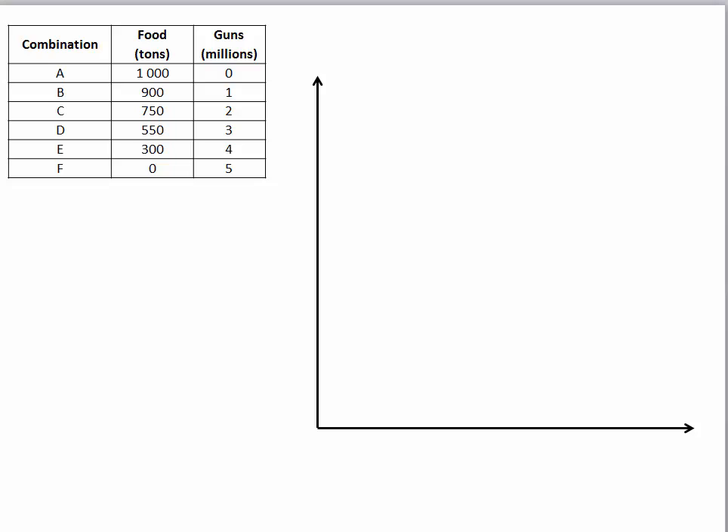Let's start with drawing the correct axes. I'm going to put food on the Y axis, and guns on the X axis, with a zero at the origin. I'm going to mark all these points from the table on my graph. Guns are given from zero to five million: zero, one million, two million, three million, four million, and five million.